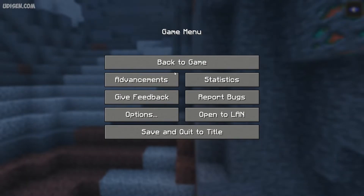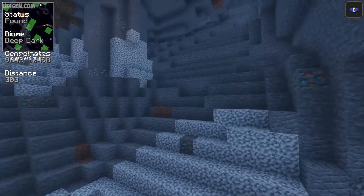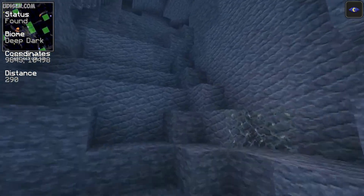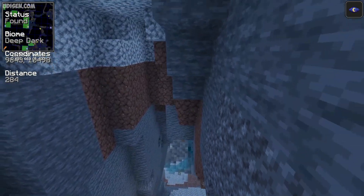And of course, difficulty must be at least easy, or higher. Also, a good idea is to find the swamp biome — slimes can spawn there without any restrictions on the surface.